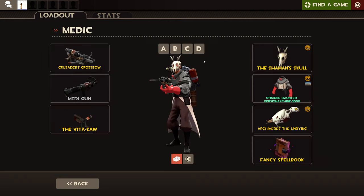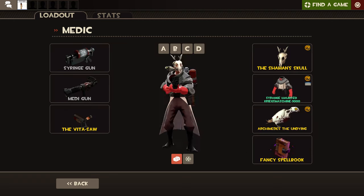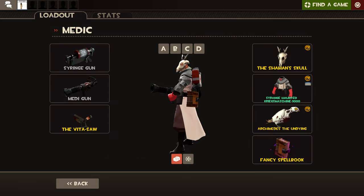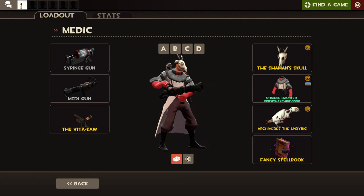Now, the Medic has his primary, which is the Syringe Gun, but then he has this Medi-Gun. You equip it and it fires a beam at teammates that heals them.